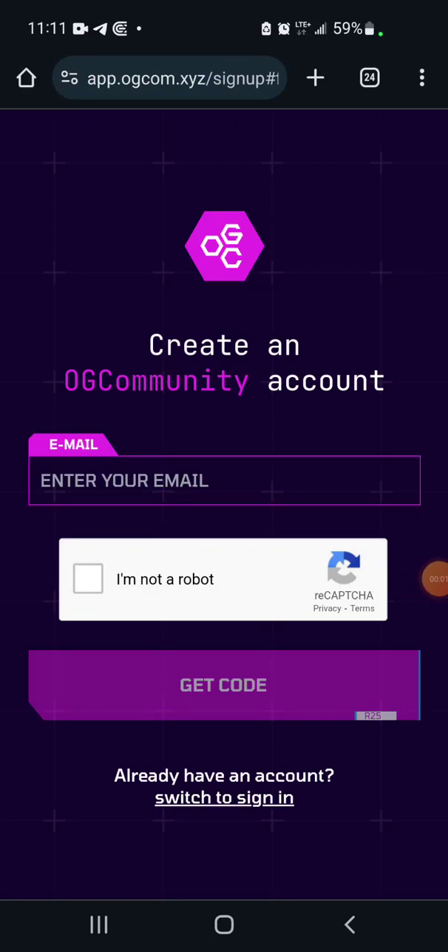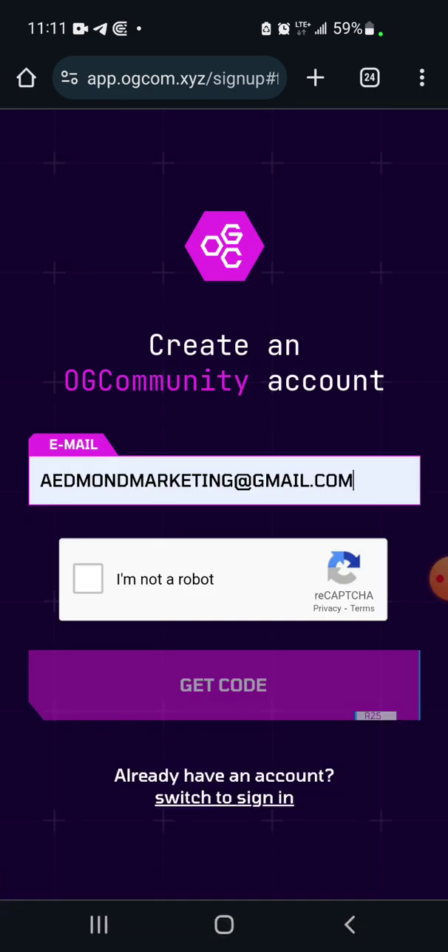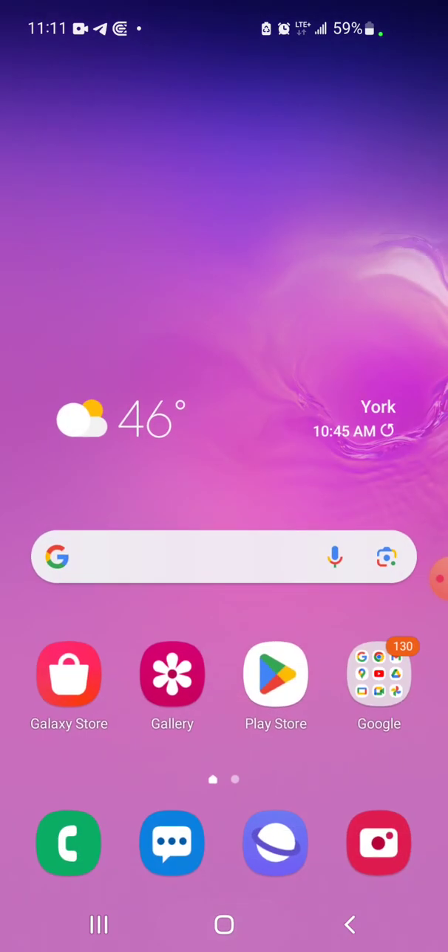It's Red Deadman here and in this video I'll be sharing with you how to claim your free OGC tokens. These are airdrops — I've started this journey of collecting airdrops. You put in your email address and get a code. The code has been sent to my email.